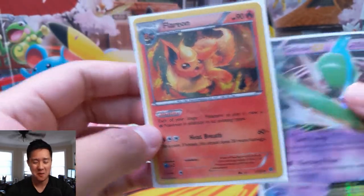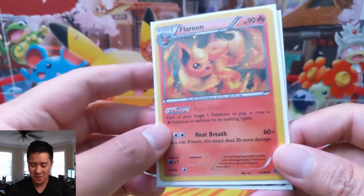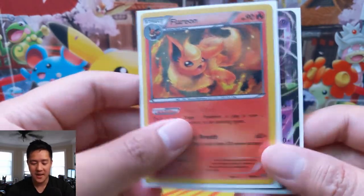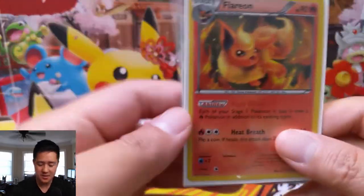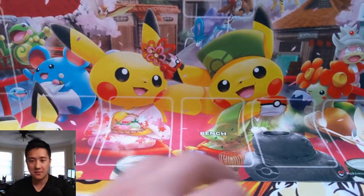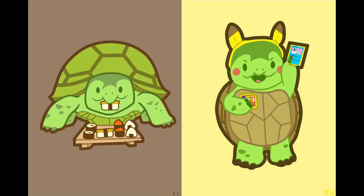I'm a fan of opening XY for the time being — I feel like it gets a lot of hate though. So a very cool Flareon promo and then a Gallade EX from Roaring Skies. That's it for our opening today — as always, like, comment, and subscribe down below. I'm Ilana Turtle and I'll catch you guys next time, peace!